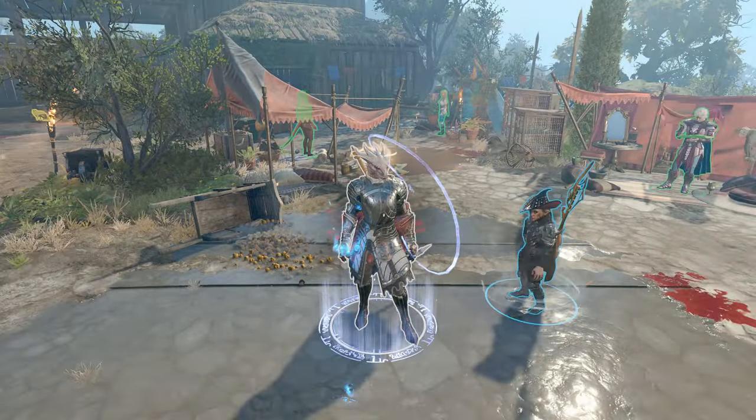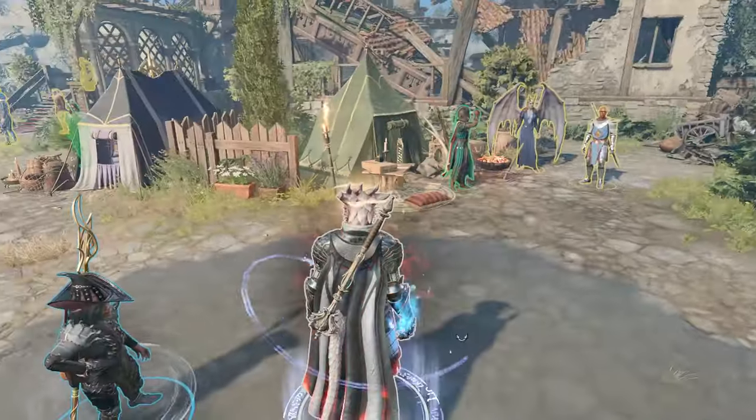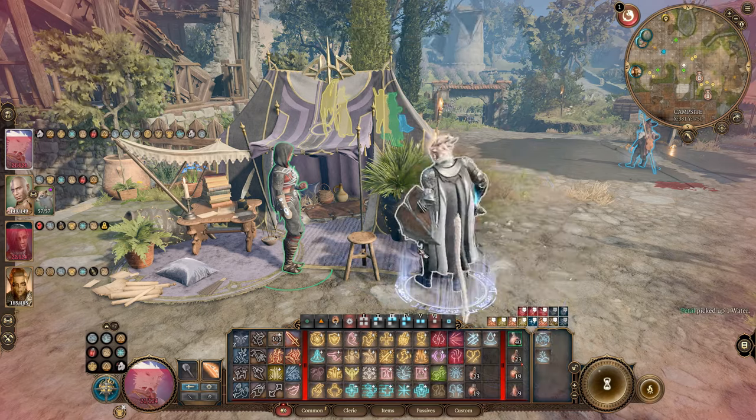While this does cost a spell slot for a cleric, it is a large radius. You're also likely getting ready to rest soon if you're doing this, so why not freshen up before you meet Shart on the cliff for a little bit of wine, or go for a dance with Will.